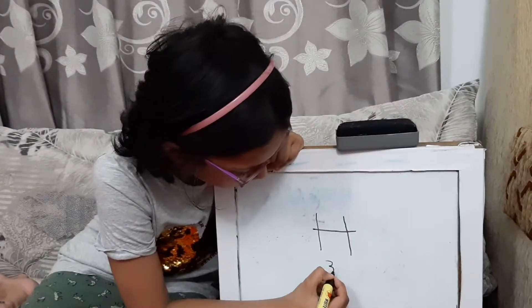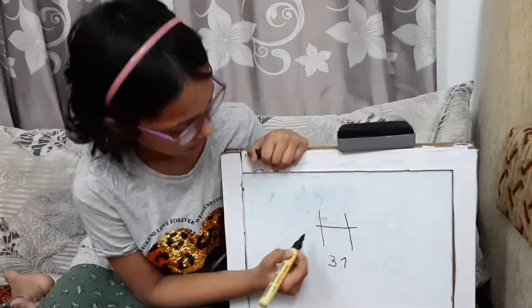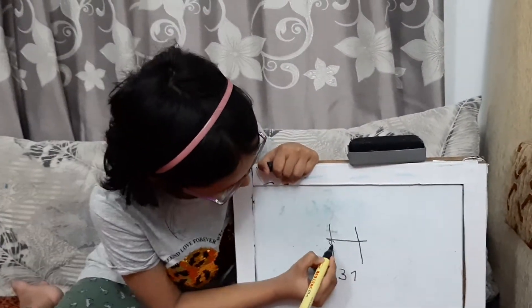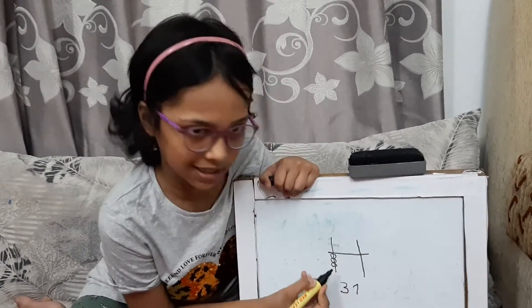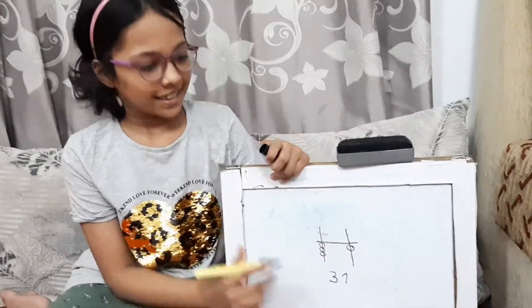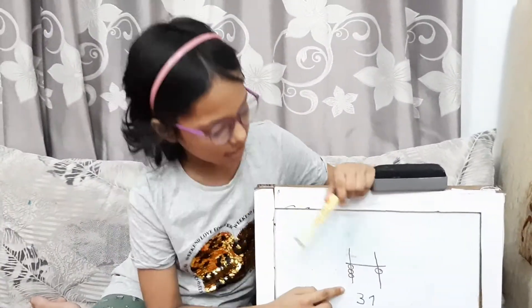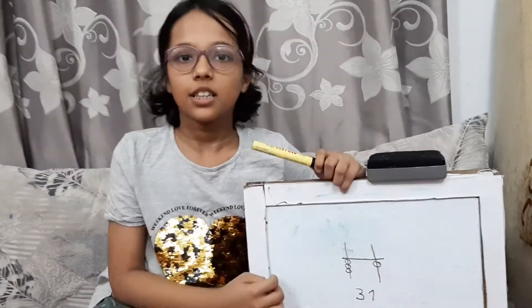First of all, we're going to do 31. So, 3 beats. This is 3 — 3 beats. This is 1 — 1 beat. 31.